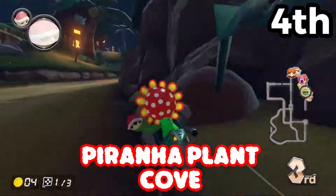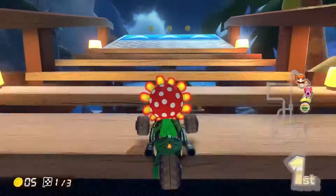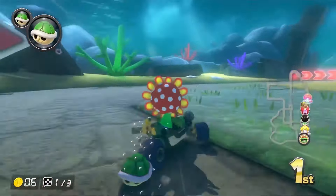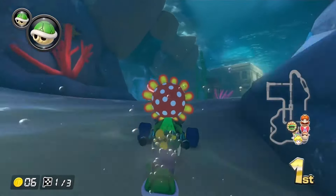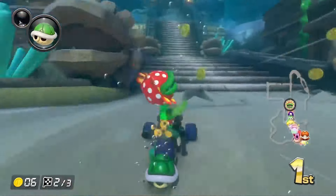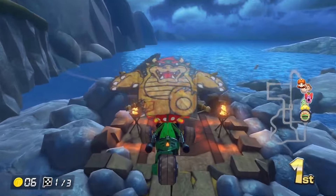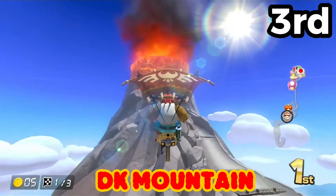In fourth place is Piranha Plant Cove — a nitro track that originally made its way onto Tour and then came back for Mario Kart 8 Deluxe. It's very original with a fantastic soundtrack and a great ruins theme. You spend a lot of time underwater, then head into ruins and bridges, and there's some great glider work too. It clears other underwater tracks like Dolphin Shoals and the very boring Water Park.